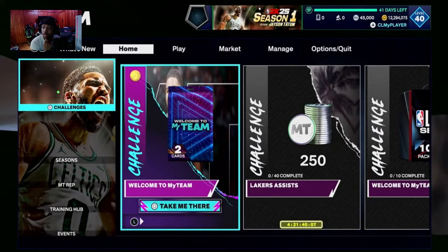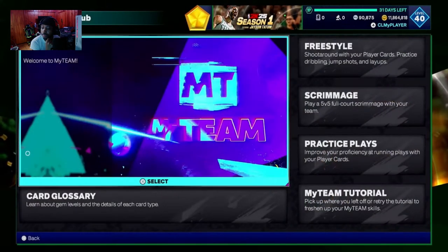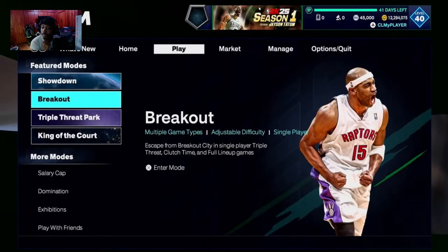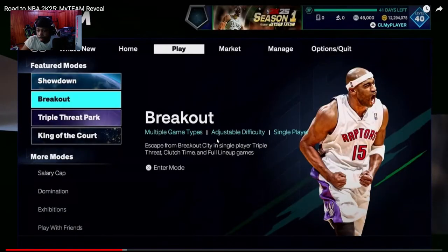On the home tab, you can jump right into a game immediately, going into challenges — home of agendas and challenge games merged together as a one-stop shop for all live content. You can also see your MyTeam rep progress. The training hub includes tips, tricks videos, freestyle practice, plays, and scrimmages for the first time in MyTeam. The new play tab is where you go to compete — all game modes, descriptions, and the pack market are right there.